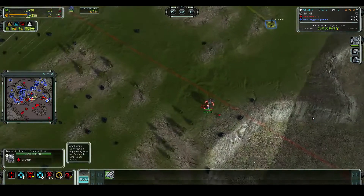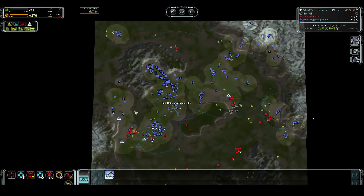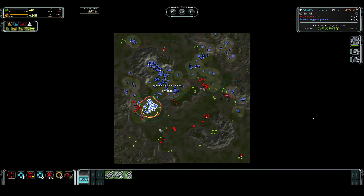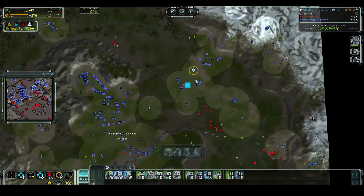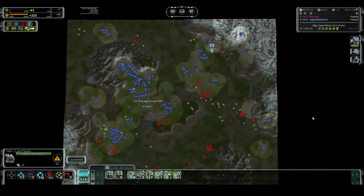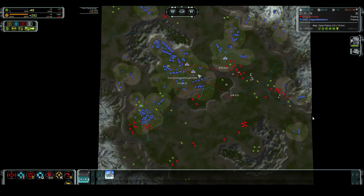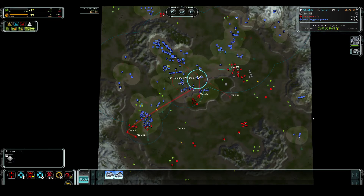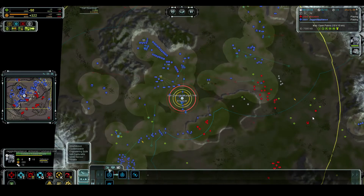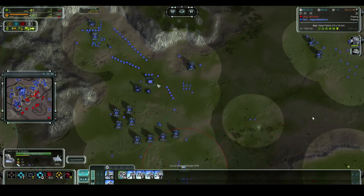I kind of feel like I'm still in trouble. My T2 HQ is making Lobos - ugh, it's making Lobos, so I will eventually realize that. I should be making less interceptors for sure, because he's not contesting my air - I'm bombing him all over the place and he's barely reacting. Finally I realize my T2 HQ is building Lobos.